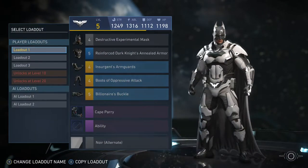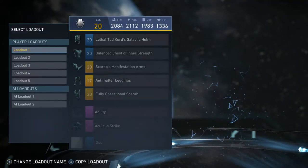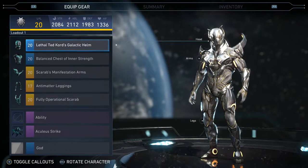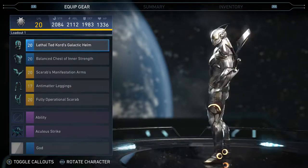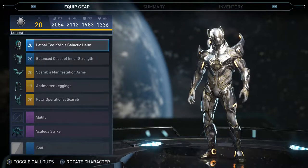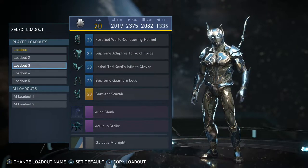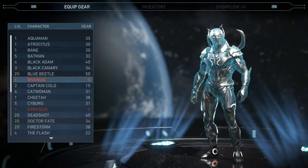I don't play Batman a whole lot but I mess around a little bit. Blue Beetle was my first character I hit level 20 with. I think he's got a pretty sick loadout — look at him, he is sleek looking, one badass character if you ask me. Stats are pretty good, could have a little more HP. I have a couple different loadouts but anyway let's keep it going.